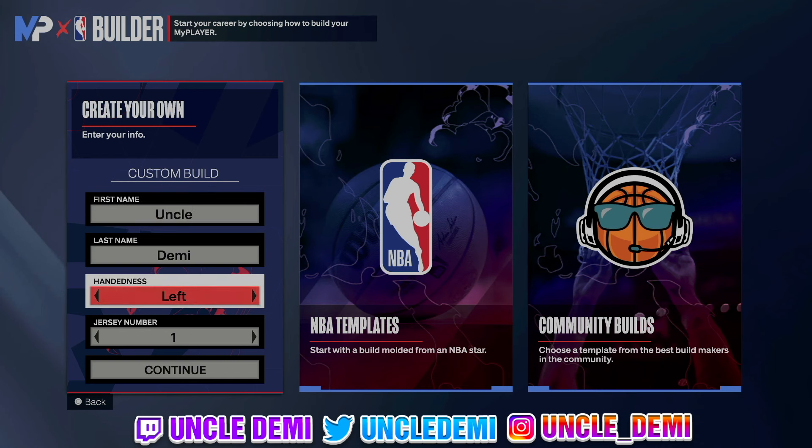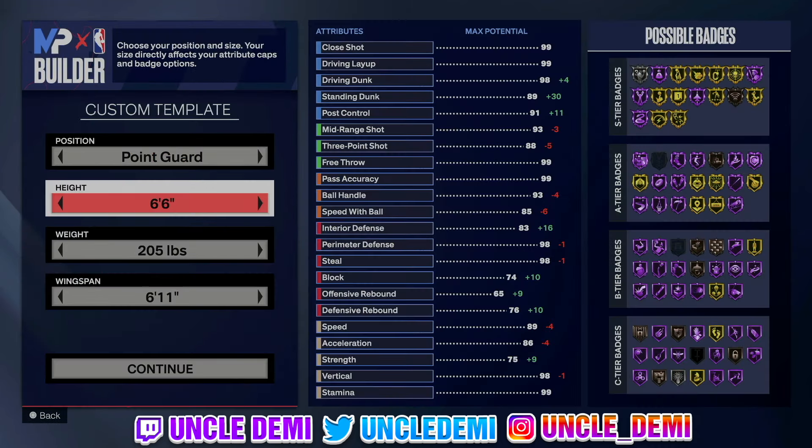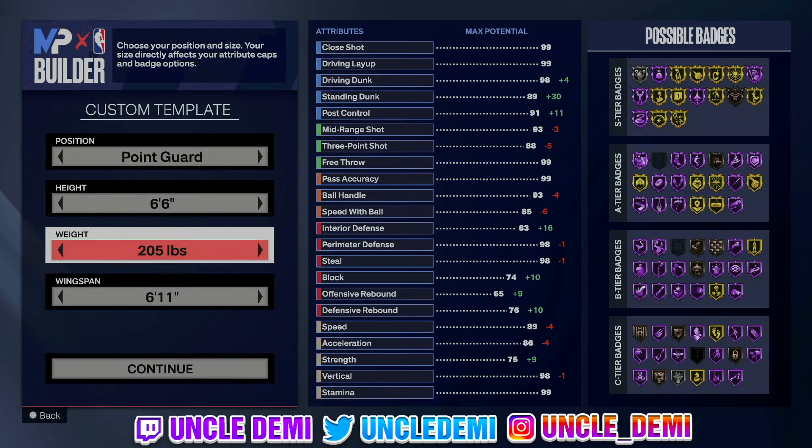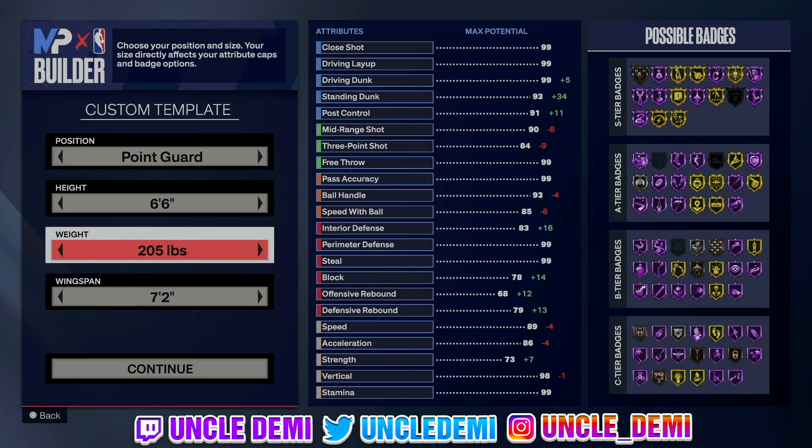First and foremost, doesn't matter if you're left or right handed — I just like left handed, so I'm left handed IRL. We are gonna go 6'6 with this, 205 pounds, 6'11 wingspan. Your weight and wingspan doesn't really matter as long as you just have a 90 on your mid-range. So I guess 7'2 is what you can go up to. If you wanna go up to 7'2, ball means perfectly fine, it's not gonna be much of an issue there. Same thing for the weight.